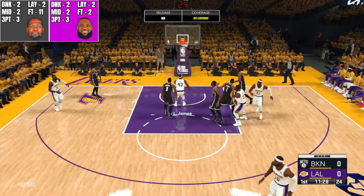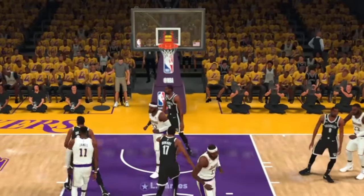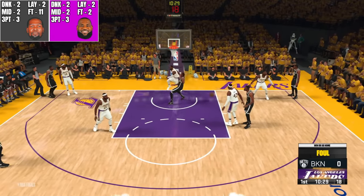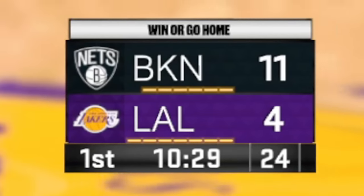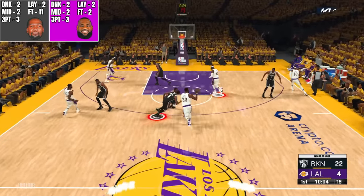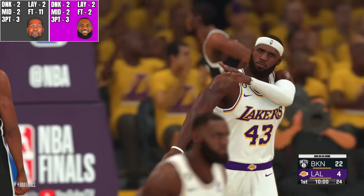LeBron in the paint — I thought he got fouled there, but he got the bucket to go. LeBron diamonding it to the other LeBron — that's gotta be a foul. Durant, you gotta make something happen. He got fouled, so every free throw Durant makes will be worth 11 points. It is now 11 to 4, Durant. Second free throw up and he made it — 22 to 4. Five seconds left, whatever happens here happens. We're gonna end it right there.